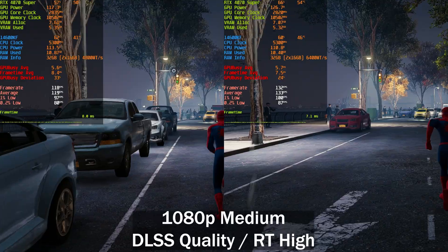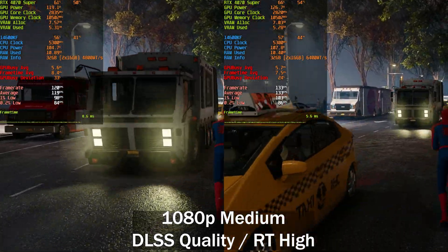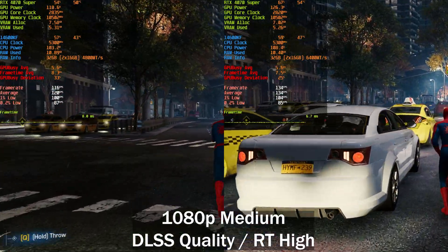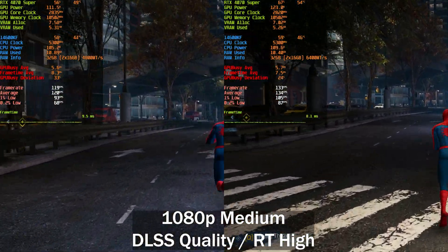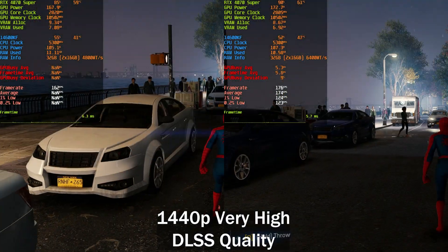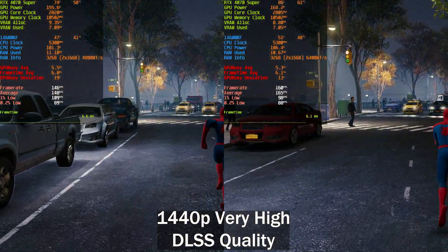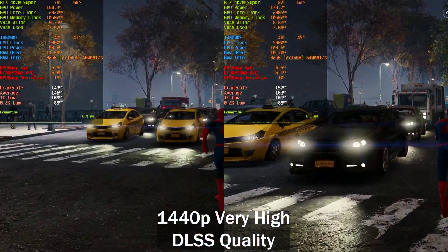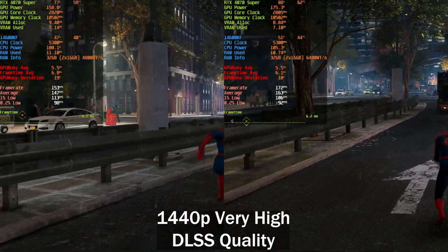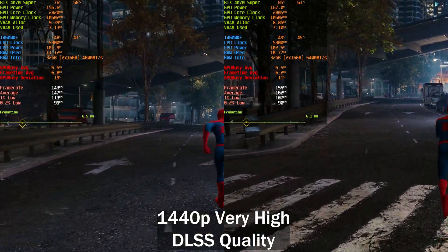Enabling ray tracing — still at 1080p medium with DLSS Quality — ray tracing in this game is also very CPU-intensive and adds quite a bit more load. We're seeing a difference of around 13 to 15 frames per second, with better lows on the right, which will definitely impact your experience. Moving to 1440p on the very high preset, there's still around a 20 frames per second difference between left and right, with lows actually slightly higher on the left — I chalk that up to run-to-run variance.